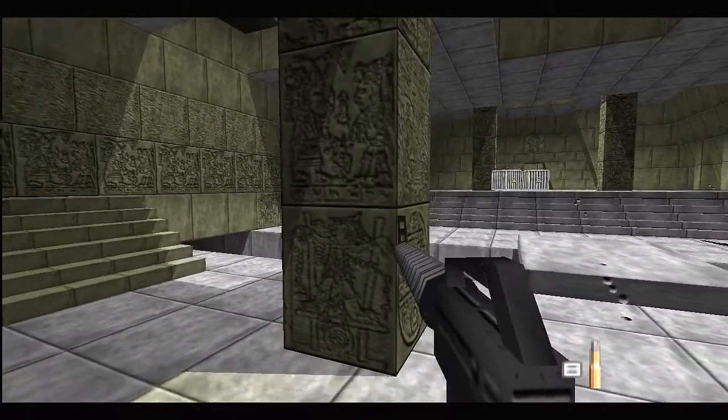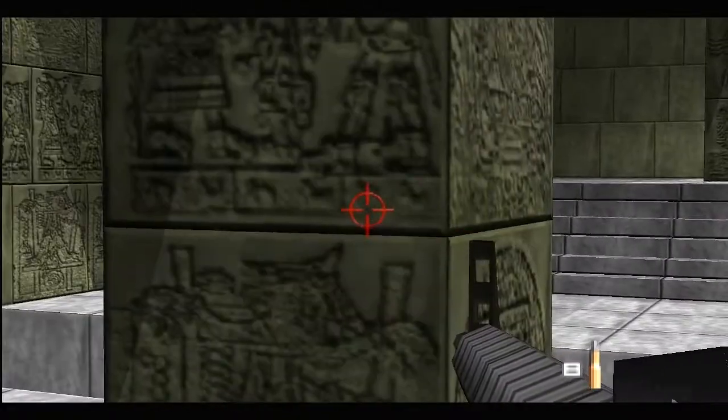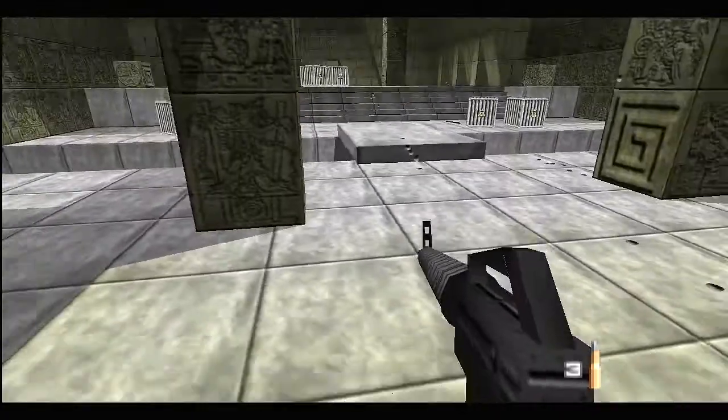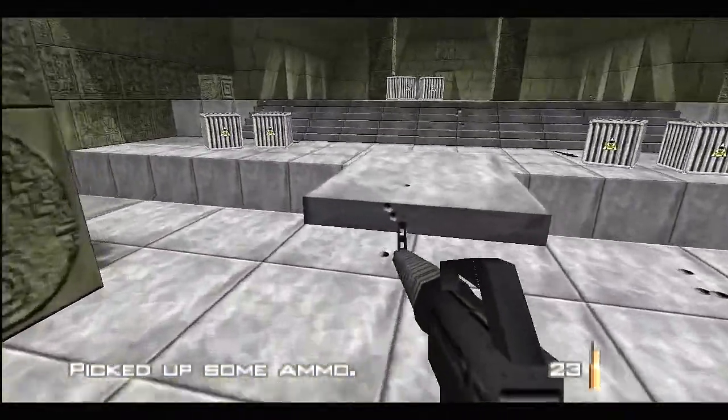Because behind this pillar there is another Moonraker waiting for you. So what I do here is just use lean to aim and kill him. Now this section is finally clear.